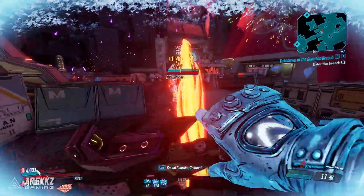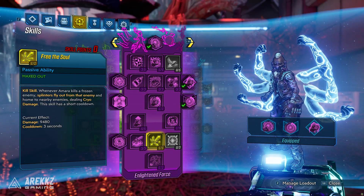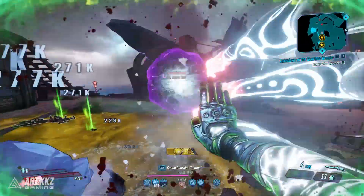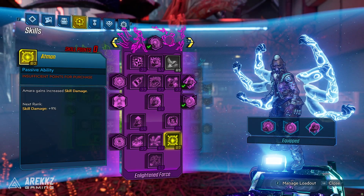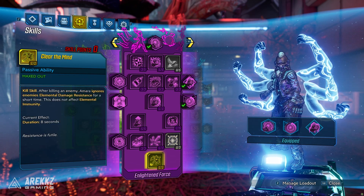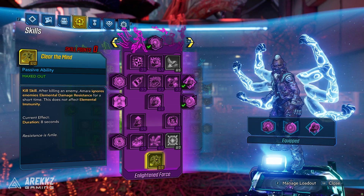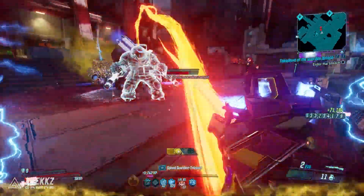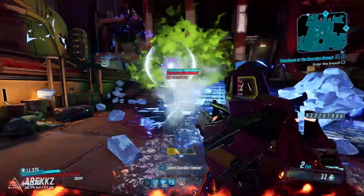Burn Both Ends: after activating her action skill, Amara gains increased threat for a short time, drawing the attention of all enemies in a huge radius, and whenever she is dealt damage by an enemy she gains increased damage. Body and Mind is a kill skill where Amara's melee attack deals bonus splash damage for a short time. Free the Soul is another kill skill: whenever Amara kills a frozen enemy, splinters fly out from that enemy and home to nearby enemies dealing cryo damage, with a short cooldown. Atman grants Amara increased skill damage. The capstone, Clear the Mind, is a kill skill where after killing an enemy Amara can ignore enemies' elemental damage resistance for a short time — this does not affect elemental immunity.